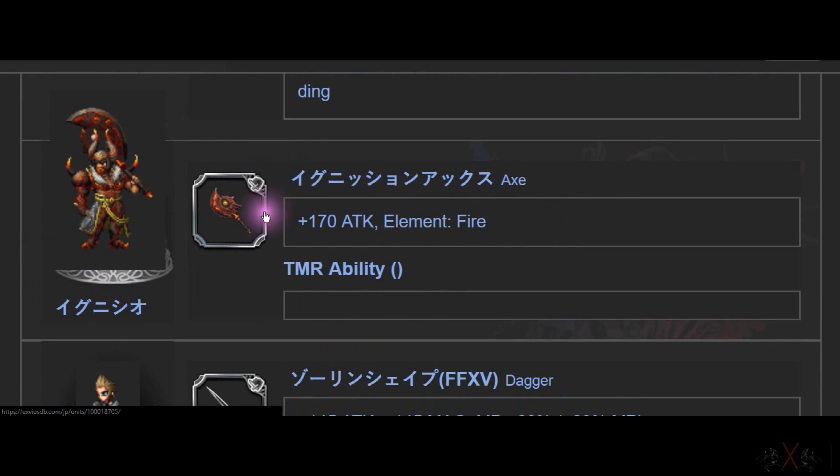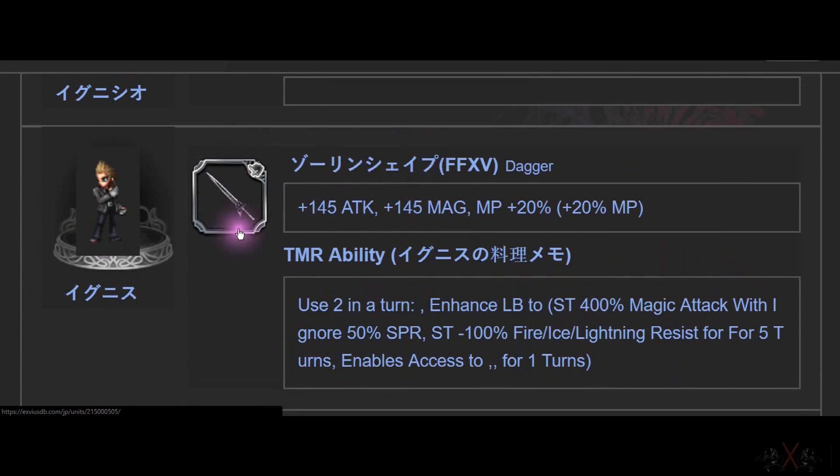There's another character — I don't know his name. 170 Attack, a lot of sword, Greatsword, and Dagger options. And then there's one with 145 Magic and 145 MP — the best dagger for high magic-bridge damage. I apologize for not knowing the name.